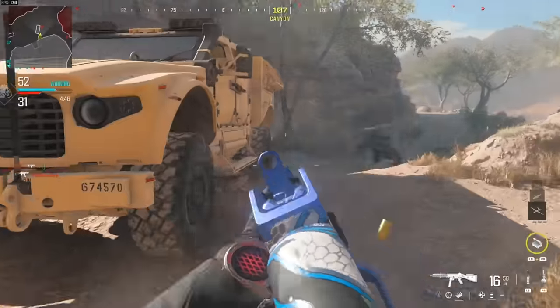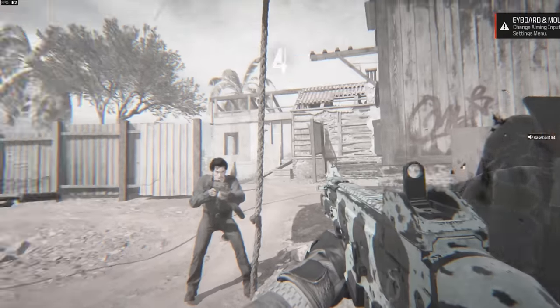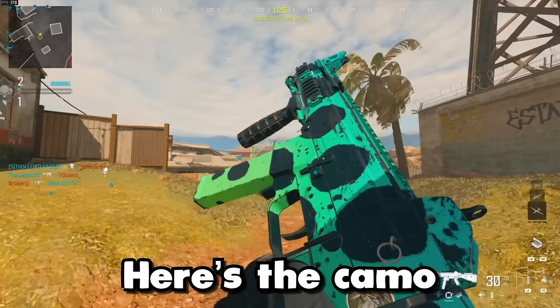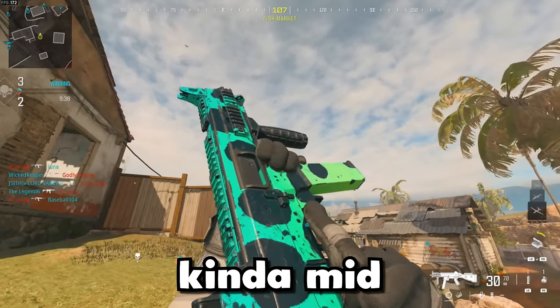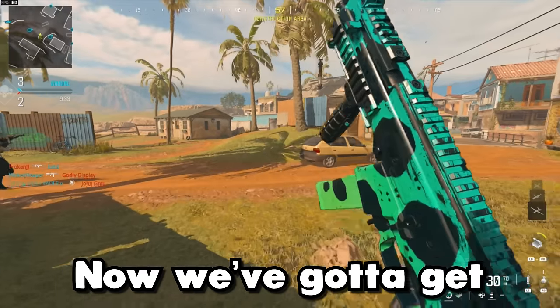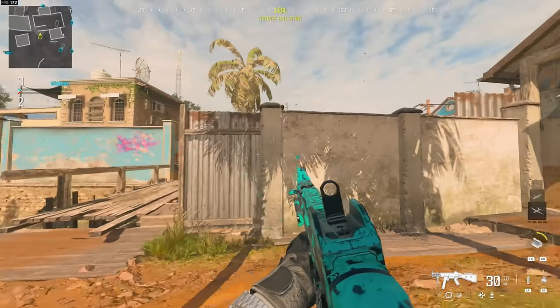He's hiding behind the car — there's level 10. Here's the camo we just unlocked for getting 50 kills with the Striker, and it's kind of mid. It wouldn't look that bad if it wasn't so scratched up, but not all the camos can be winners. Now we've got to get hipfire kills.